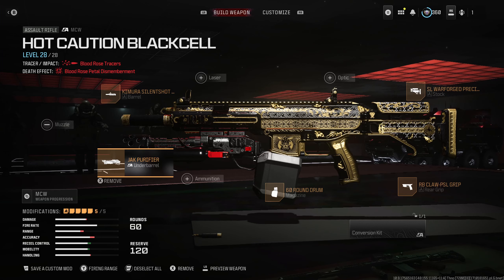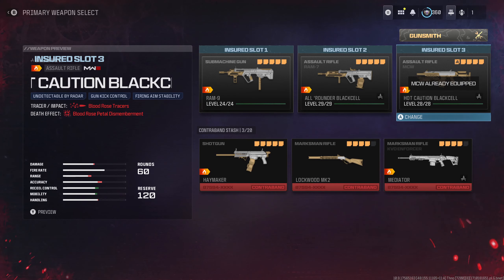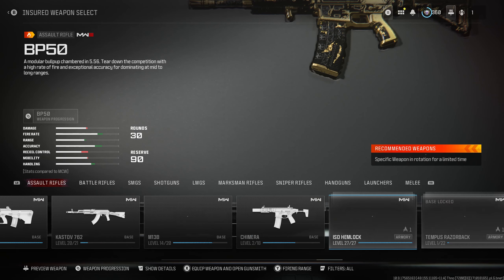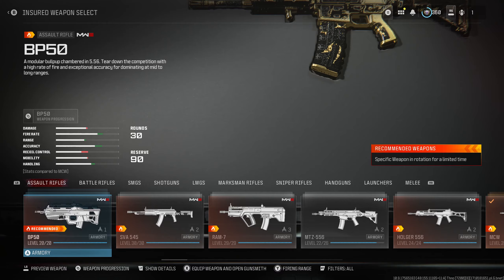Me personally, I've been using the MCW for the Jack Purifier, but again, just go through the MW-3 assault rifles in the underbarrel section and look for the Jack Purifier attachment. The MCW — I know it works, it's just one of my favorite guns.